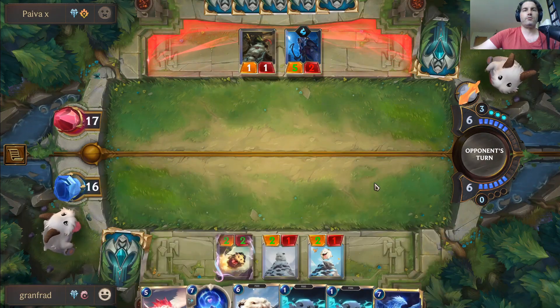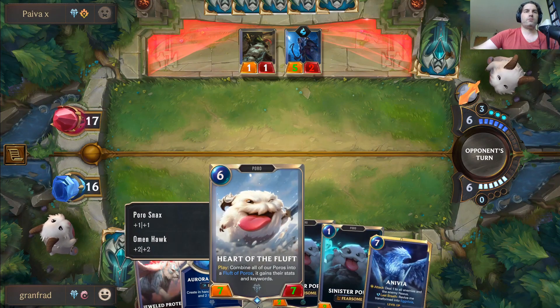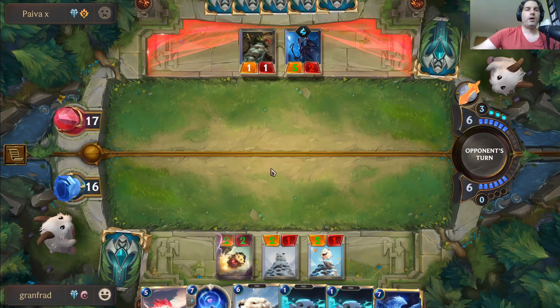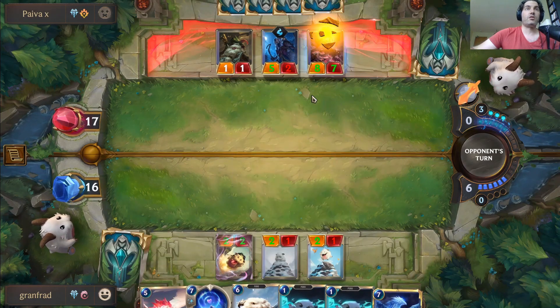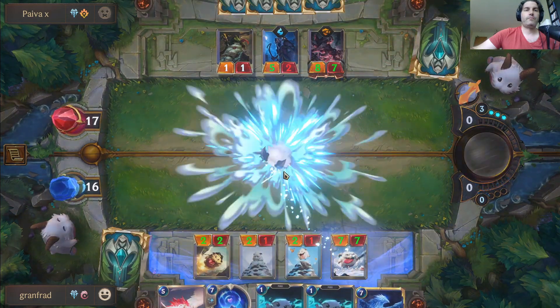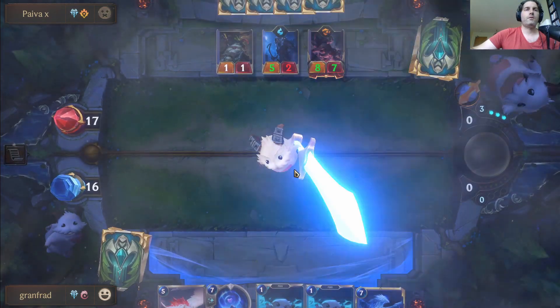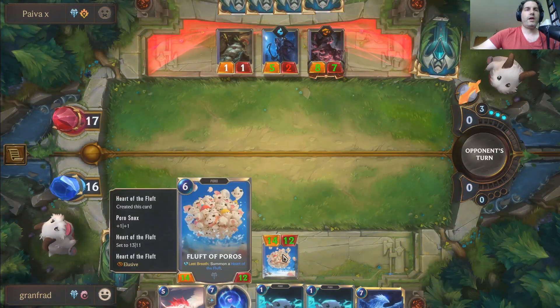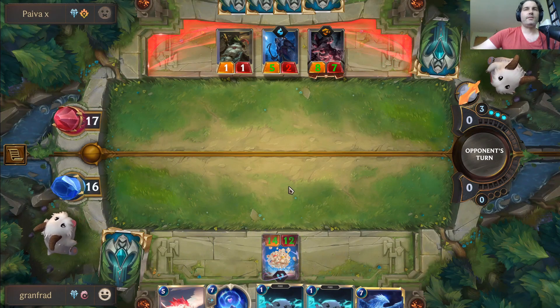On our next turn I think we'll go ahead and play Heart of the Fluff — that'll get six plus seven, which would be very big. Yeah, we got a 14/12 elusive. That's not bad!